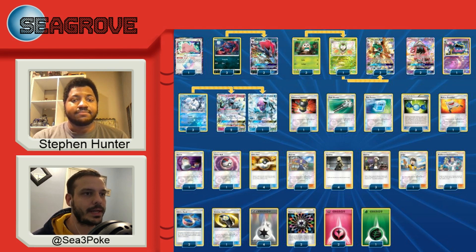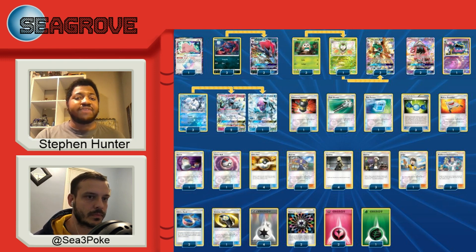You also play Muk, which the Ditto Prism Star can evolve into. What was the Muk for? Muk was purely for the Shuckle-Hoopa matchup. I ran a one-one line, and it completely flips that matchup — I'm more than likely going to win because when Muk comes down, everything on their field becomes fair game. It was simply for that one matchup. I saw some hype for it at that regional and felt I was going to run into some stall decks.